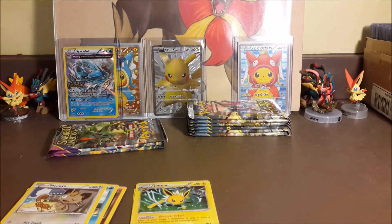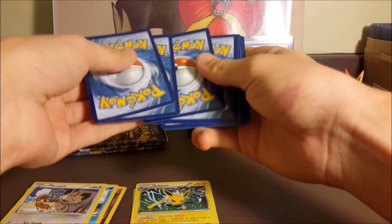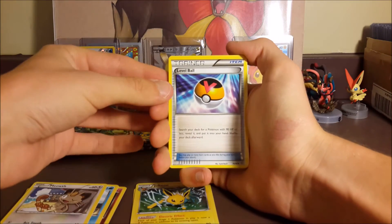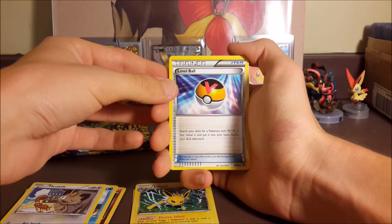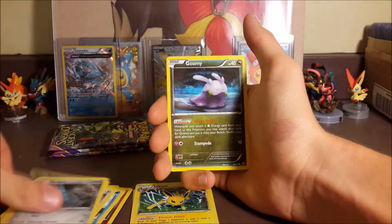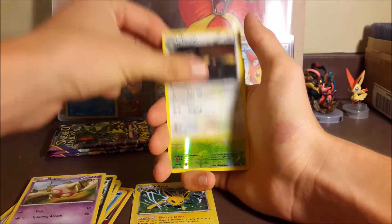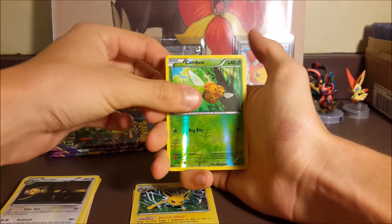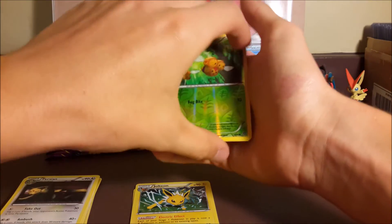We are already at four ultra rares for the box in total, so we've already matched our last box. Any additional ultra rares would make this one better than our last one. We got Level Ball, Flareon, Forest of Giant Plants, Beldum, Gumi, Inkay, Nest Ball, Toy, Persian. Our reverse is a Combee and our second rare is a Regirock regular rare — pretty neat.